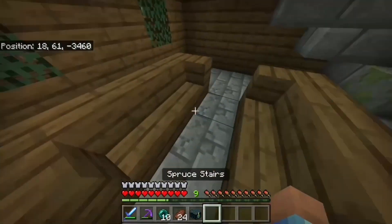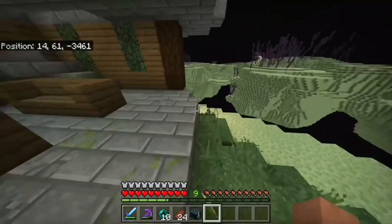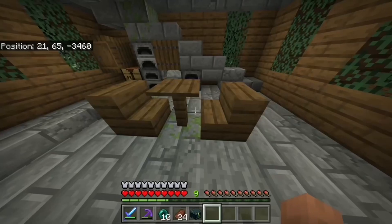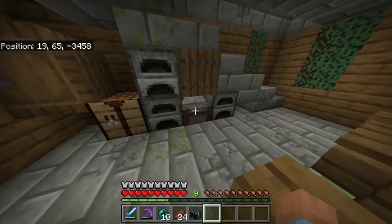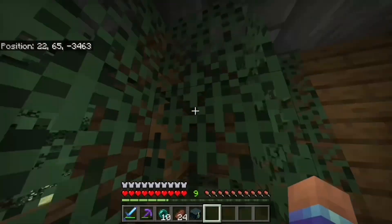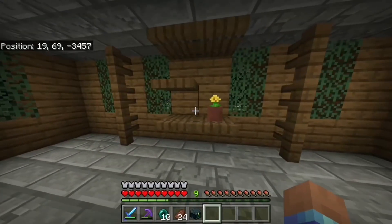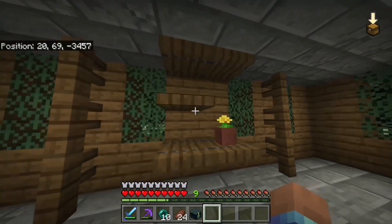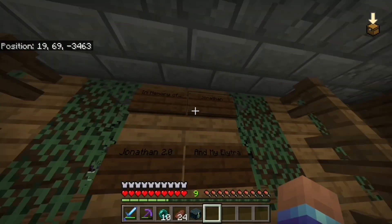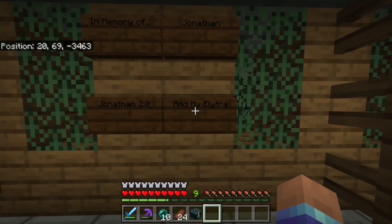The bottom floor just has some little couches to sit and chat. Then you go up to the next floor and I have the kitchen — here's my personal dining room with some furnaces, a stone cutter, just some kitchenware. I also have some little houseplants in each corner. Go up to the next level and here are just some shelves with a flower pot. Over here is the sad in memory of signs: in memory of Jonathan, Jonathan 2.0, and most importantly my elytra which was enchanted with Mending and Unbreaking 3.